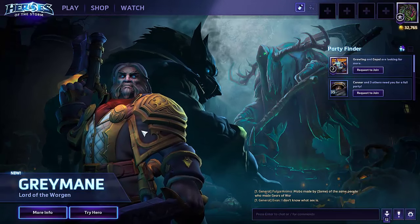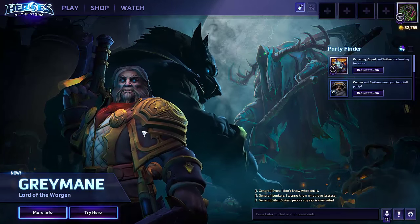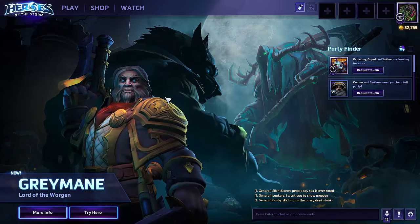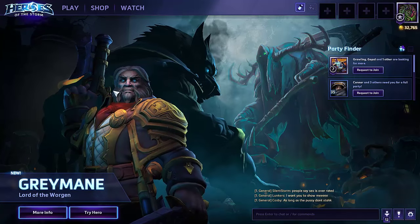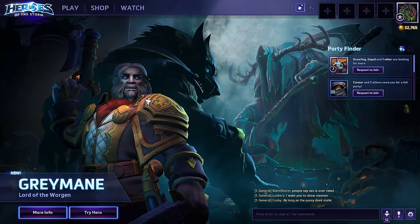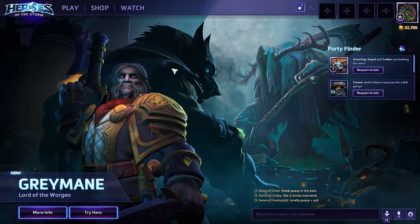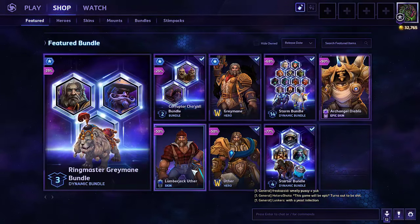Hello everybody, welcome to G4G here on YouTube. I'm your host Dave Pondon and we are taking a look at the newest hero in Heroes of the Storm. He is a human worgen known as Greymane. If you may remember the first day that Lunara came out, we briefly had a little bit of this opening cinematic in the background, and this is pretty much what we saw that first day. Let's go ahead and take a look at him.